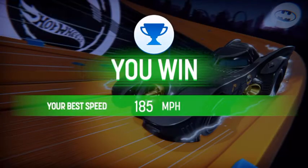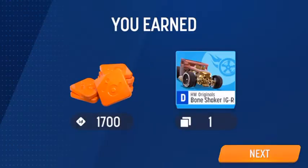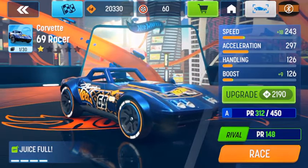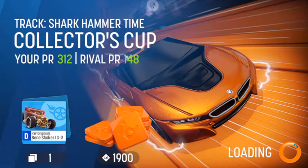Let's finish this with the brand new car I got — the Corvette 69 Racer. Let's race! This guy is not going to be able to beat me. My power is 312, his is only 148 — he better get on my level. Wow, this car is very sweet.